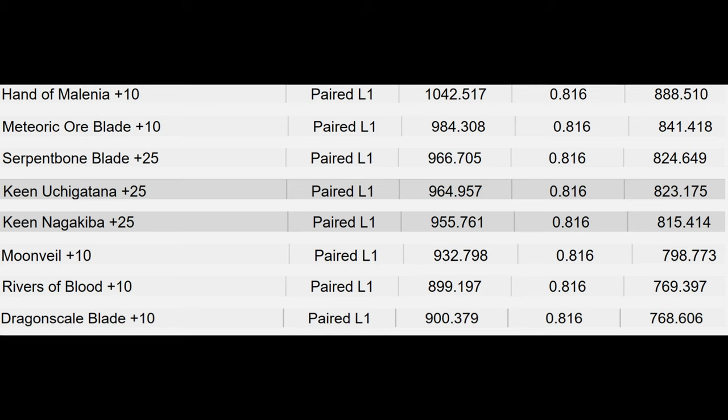In my original list, I had Handa Melania at the bottom, having the lowest damage per second. But in my updated list, calculating the DPS using frame data and attack data instead of in-game testing, Handa Melania is at the top of the list with the highest DPS.